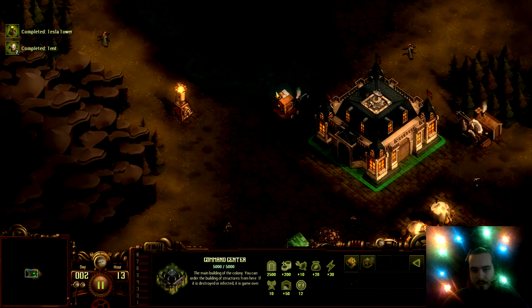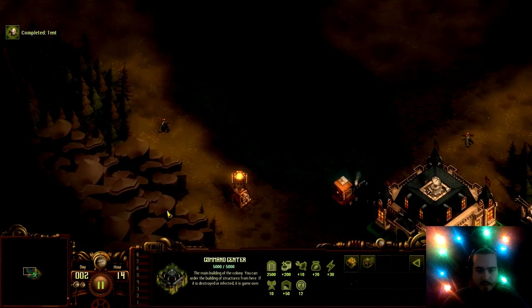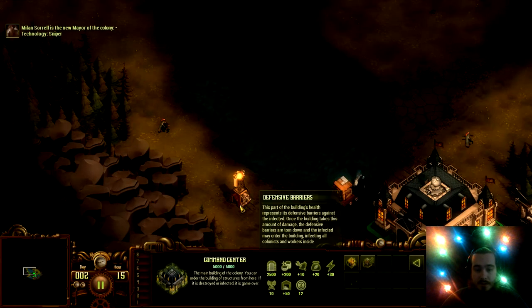I like to try to keep as wide of an area around the command center as I can so I can wall it off and put some defenses. First milestone — another Tesla tower or free snipers. This just gives you the technology; it allows you to make your own without buying the upgrade — it's a full-on bonus. I do use the Tesla towers a lot, but I'll use the sniper later — going with the sniper.